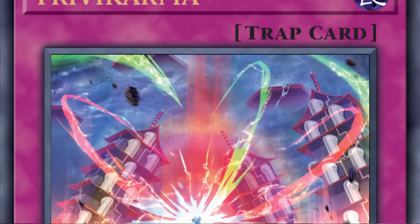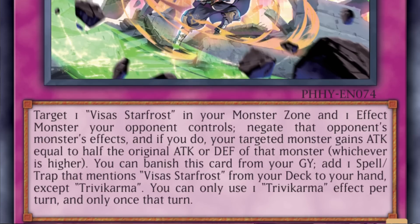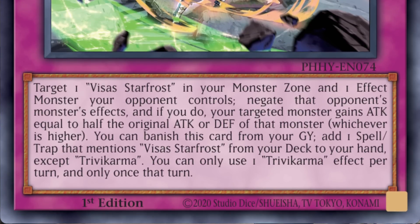With four cards left, starting with Visas Starfrost support: there's a trap card called 3V Karma. Upon activation it negates any monster effect from your opponent while boosting a Visas Starfrost in your monster zone. You can also banish 3V Karma from the graveyard to search any spell or trap that mentions Visas Starfrost from the deck — the eyecatcher being the field spell Perlerano.